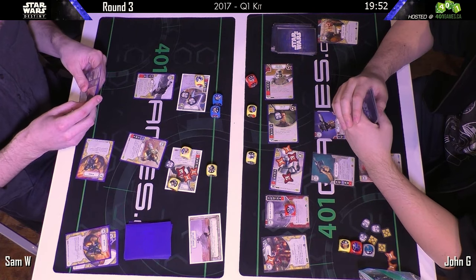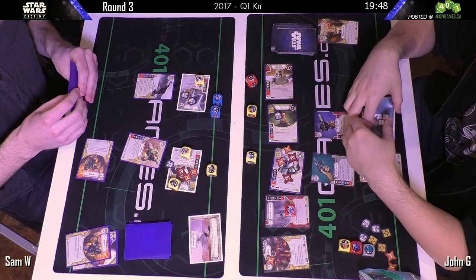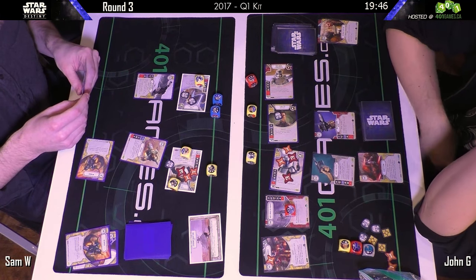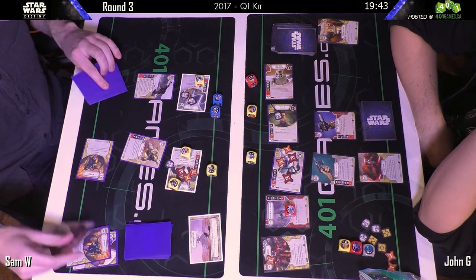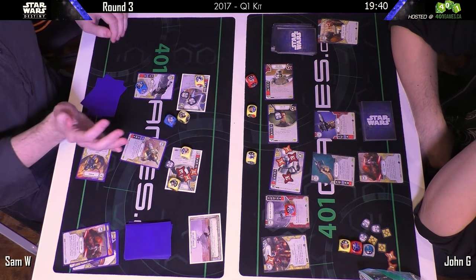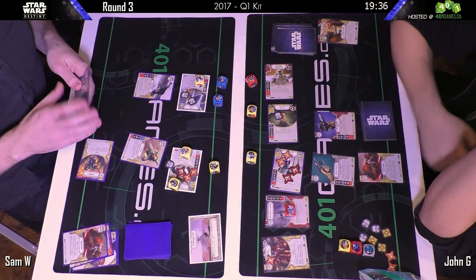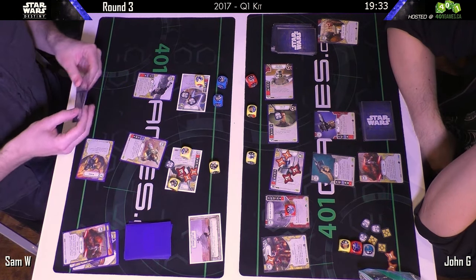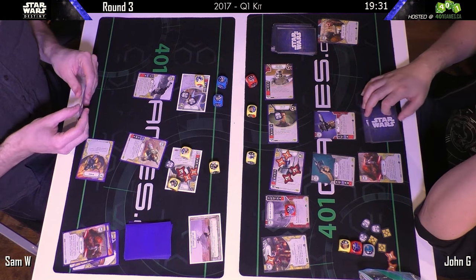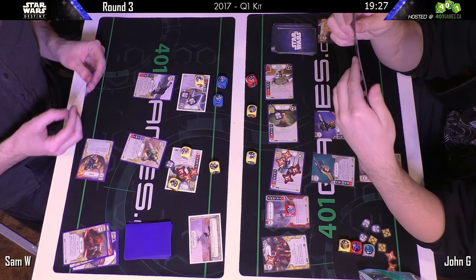Rolls out the Trooper — hasn't activated Hunker Down yet, looks like two damage now. He doesn't have anything he can do with dice without resources, so he's looking at four damage coming back. You need to deal six damage right now to kill Han. Sam goes for the re-roll — looks like one melee on Rey, two ranged on Han. That is enough to kill Django, yeah, even with a Hunker Down.